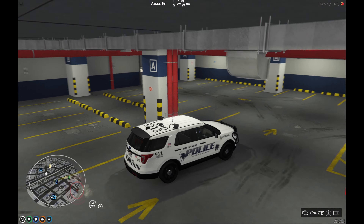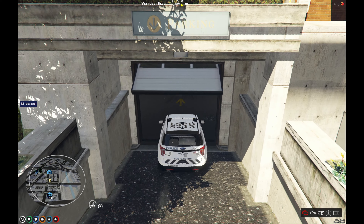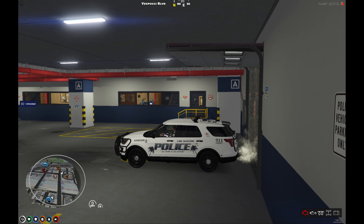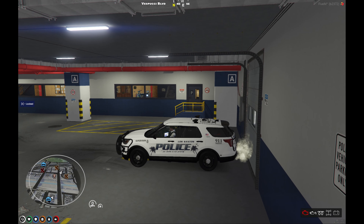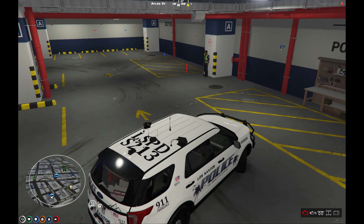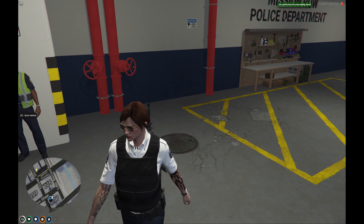Let's say you're going off shift again and it's time to head in. One thing to be careful of is not locking the garage door until your car is fully clear, because it will shut. Head to this red vehicle here in front, and it will say store — press E to store.